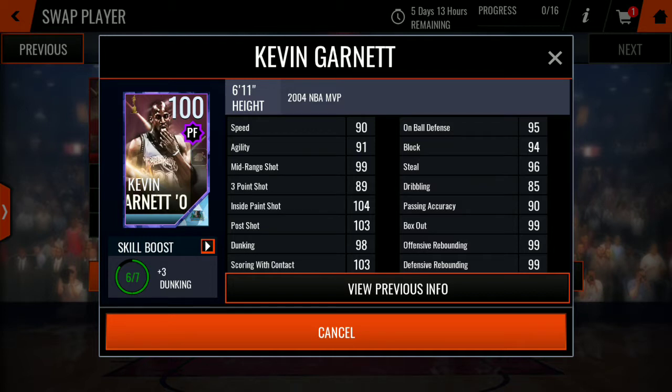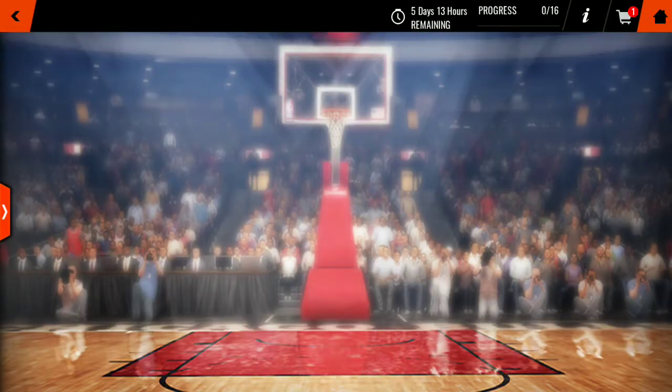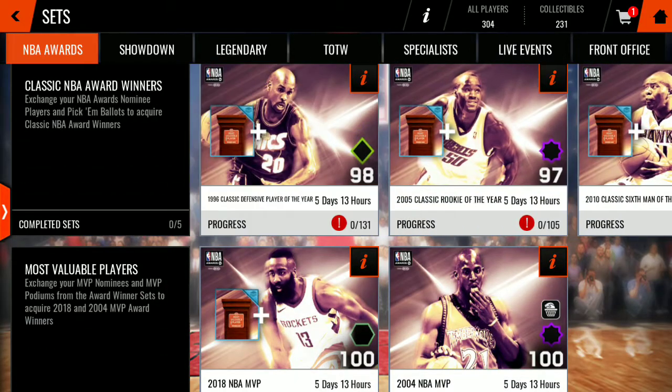Okay, let's just be real. In real life, Kevin Garnett had like a 56 three-pointer. But they gave him 89 three-pointer. He's a 100 overall. This card is honestly looking better than Jake Carter. He has the best stats. But we're still going for the Harden because Classic Lab is trash to me.